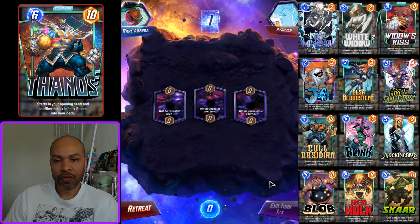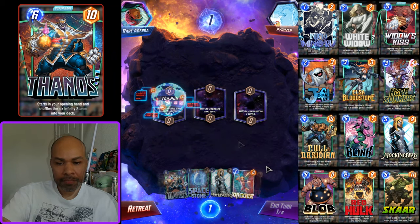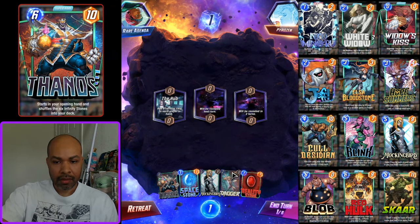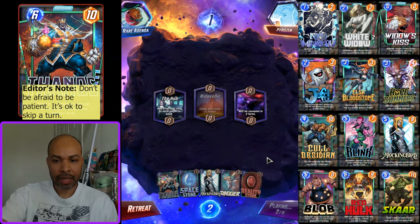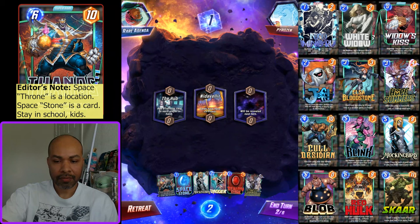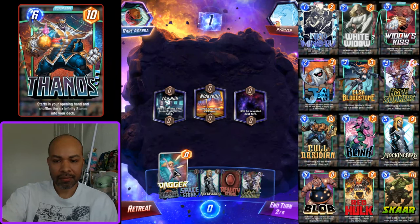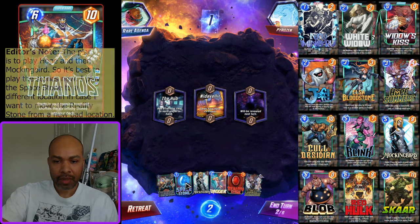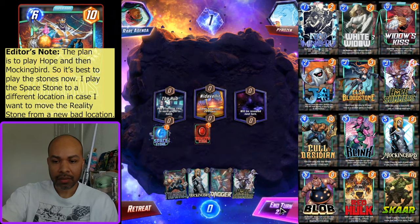All right, now we're bouncing over into ladder — we have Pyro Zen. Mockingbird is a good draw, and we have Space Stone and Reality Stone. I'll hold. Actually, I could play down Space Throne and move the Dagger. I also have Hope. I think I get rid of Knit of a Lair — I'm going to play Reality Stone here and Space Stone here. I already have big cards, so I don't want to roll that dice.